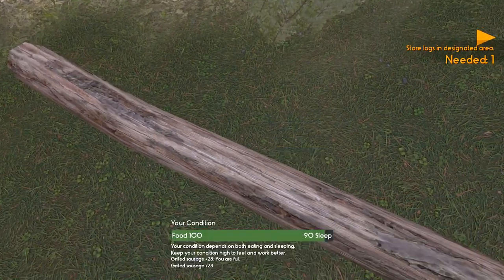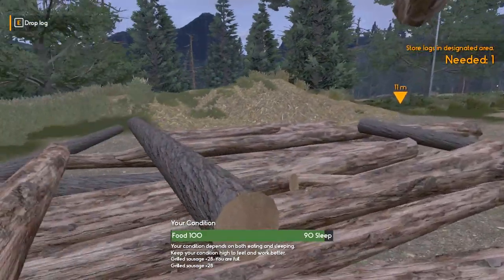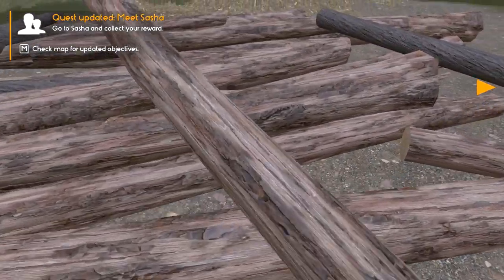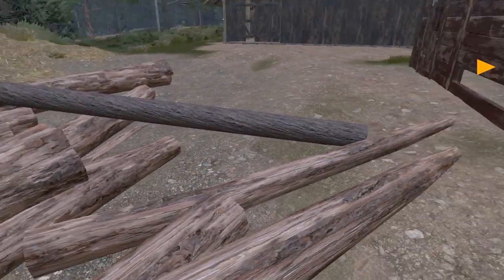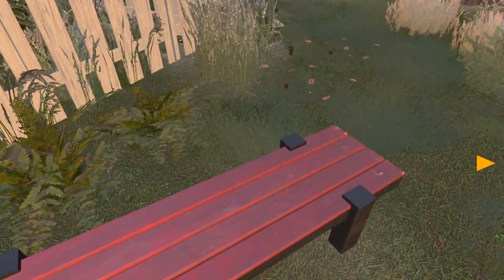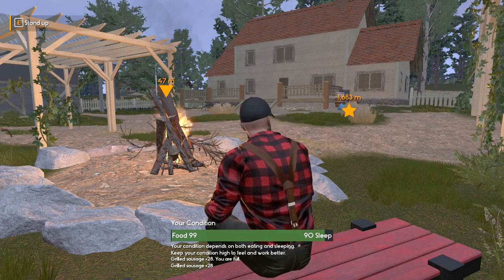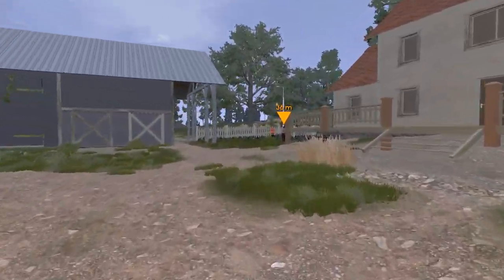Some of these logs cannot be picked up — I don't know what the hell. This one we had before, just ran out of energy. We're going to drop this down now. Here's a little trick — sometimes they stick out and you need to push them into the hole, just move them forward and they'll go back in. Make sure they're inside that little area or they won't count.